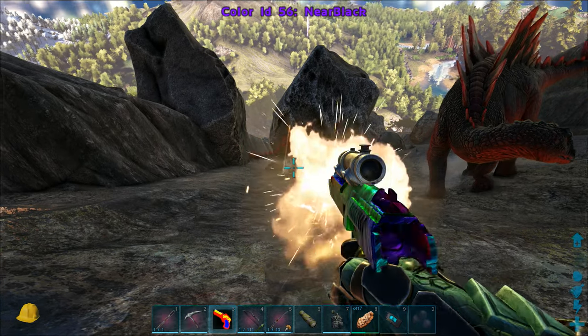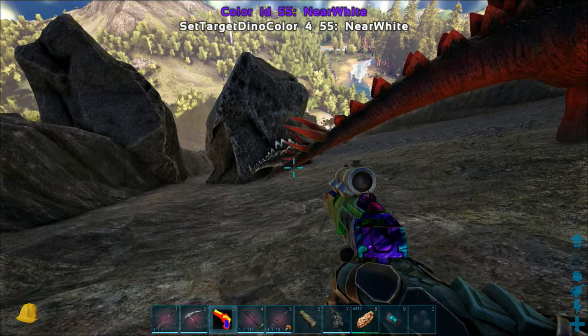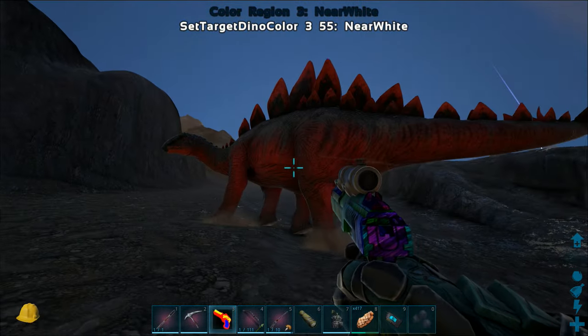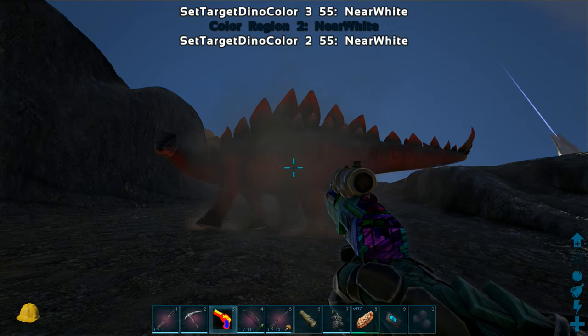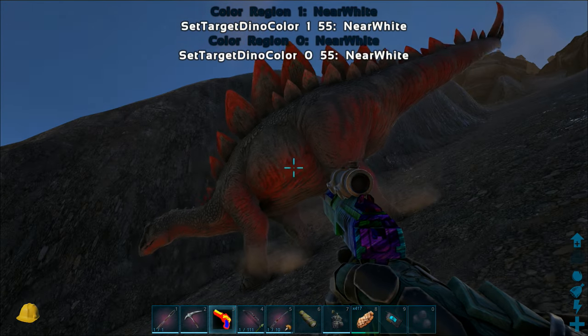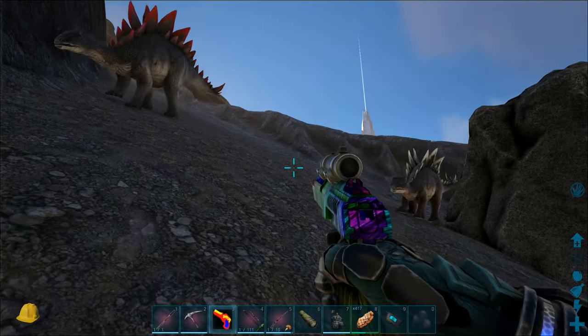Then we change the color to near black, near white — like that. It changed the color region. You've got to figure out what color regions apply to which dino.